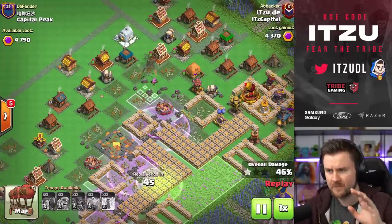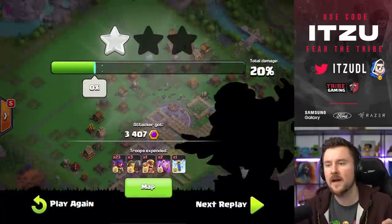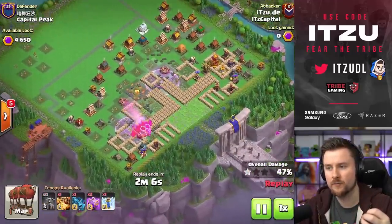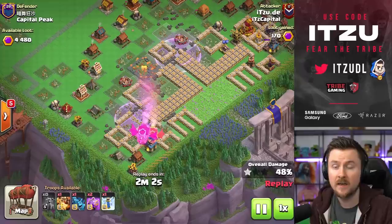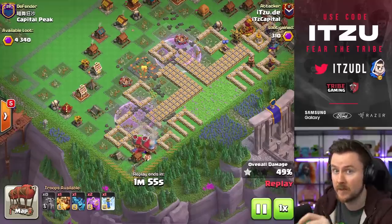With this setup, and without understanding how maze bases work, it is still important that you are slow and really precise in dropping those arrows. I have seen a lot of people just spamming them in and really not getting the value with the first two attacks, with the jump spell running out — because the jump spell is not there in attacks beyond the first two.